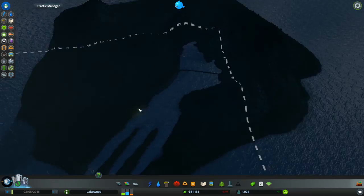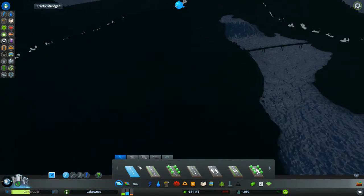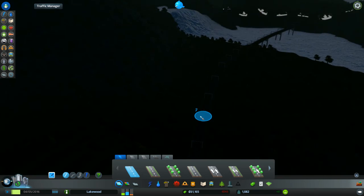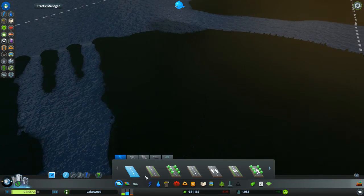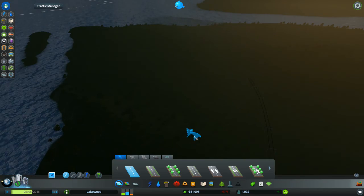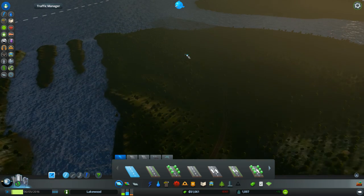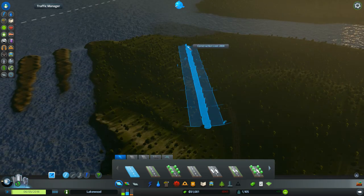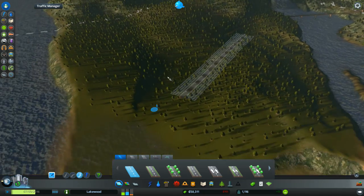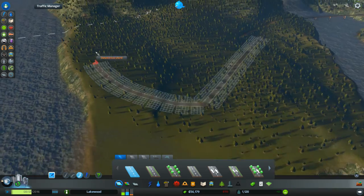We can get forestry and outside connections, so that's something. Let's go ahead and drop a road - good god, it's dark. This is one thing I do not like about this game - when you're trying to build stuff at night it is very difficult to see. Oh, there's the sun! Thank you for showing up, Mr. Sun. Makes building a lot easier. Let's try to be maybe a little bit more artistic here.